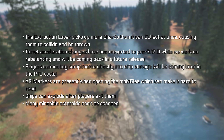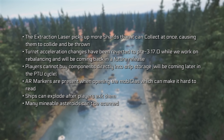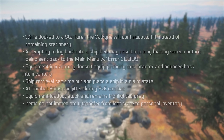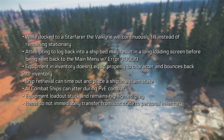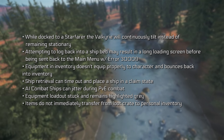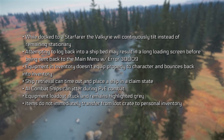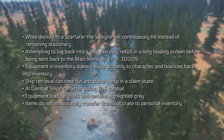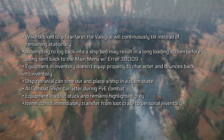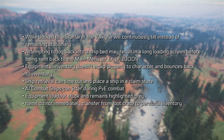Players cannot buy components directly to ship storage yet — this is coming later in the PTU cycle. AI markers are present when opening the map glass, which can make it hard to read. Ships can explode after players exit them. Many mineable asteroids still can't be scanned. The Valkyrie doesn't like being docked with the Starfarer for fueling. Attempting to log back into a ship bed may cause an infinite loading screen or a 30K error. Equipment in inventory doesn't equip properly to character and bounces back into inventory, which is really annoying. Ship retrieval can time out and place ships in a claim state. AI combat ships can jitter during PVE combat. Equipment loadouts get stuck and remain highlighted grey sometimes. Items do not immediately transfer from loot crates to personal inventory.